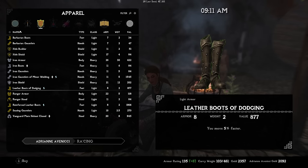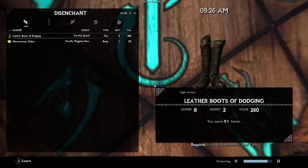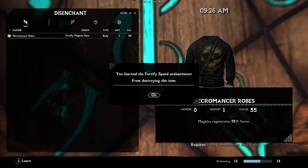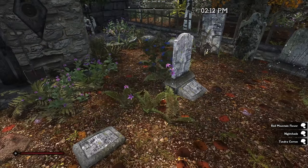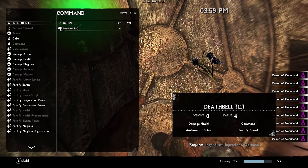The next day back in Whiterun, Adrianne has a pair of enchanted boots that increase speed. This is huge — we can learn this enchantment and start enhancing our own gear for DoorDash runs. Between alchemy, unarmored defense, enchanting, and shouting, we've unlocked every core piece of our build. It's time to power level.